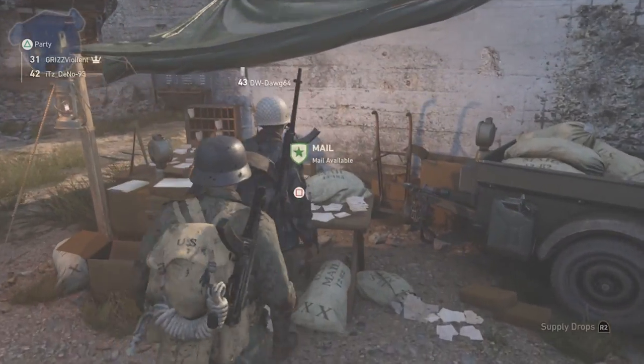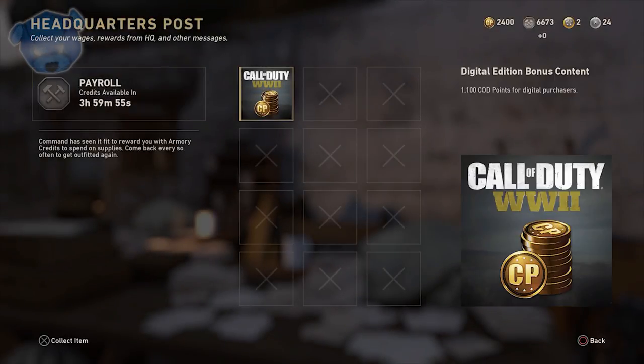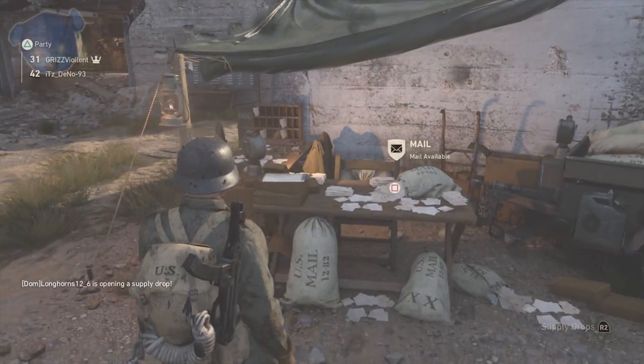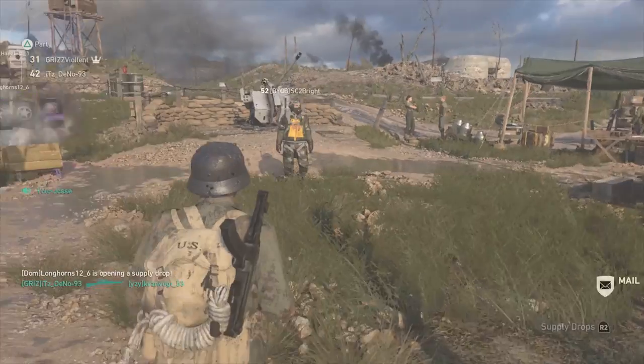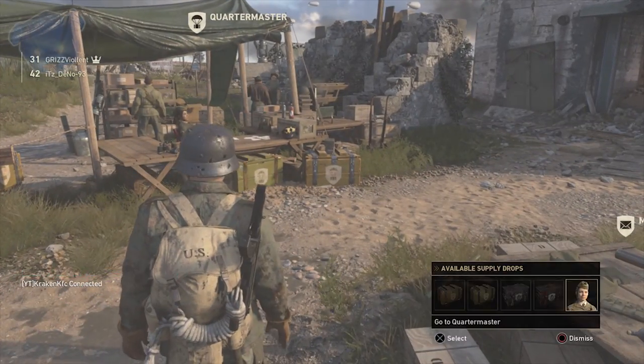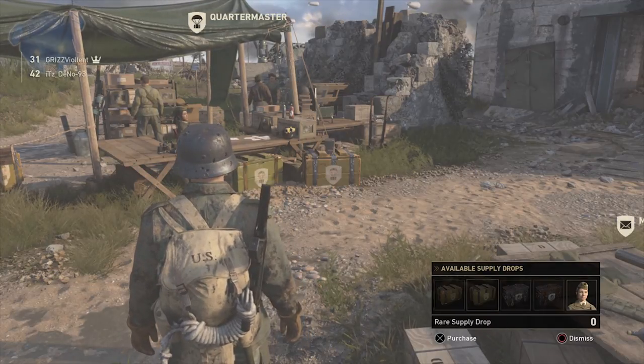With it being about three weeks since the launch of Call of Duty World War 2, Headquarters is looking a lot better. We can now grab our digital edition bonus content, which is 1100 COD points. So if you digitally pre-ordered and don't have much money right now with Christmas approaching, you do have those 1100 COD points to spend in the Quartermaster.